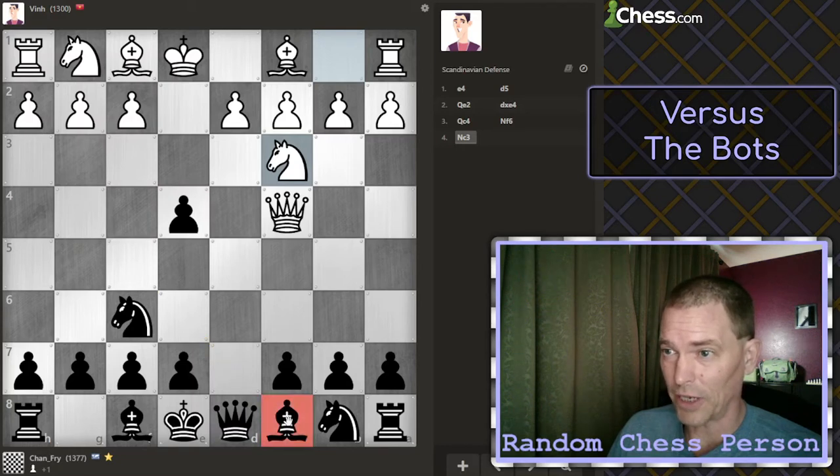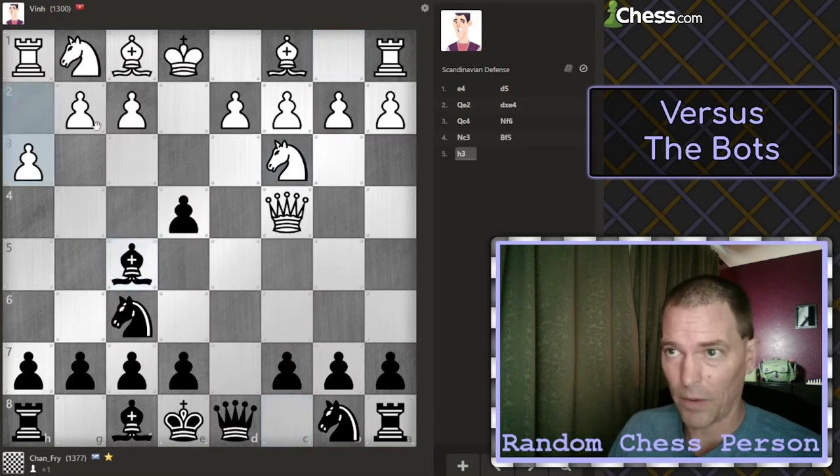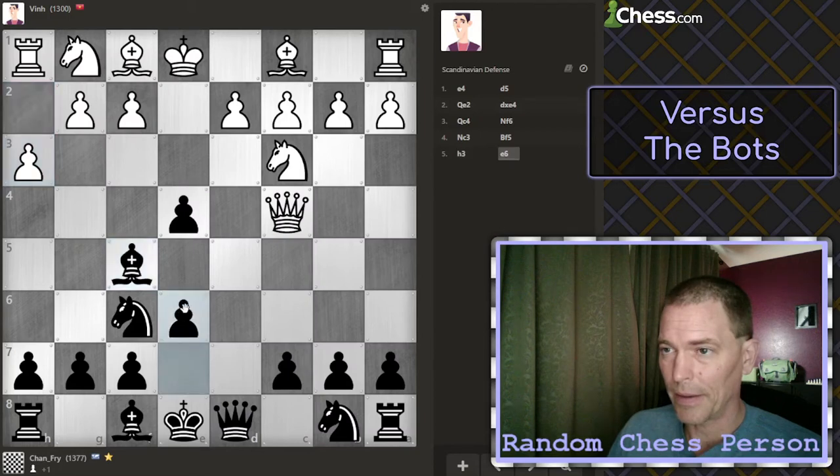I know that I should get this bishop out. Then I can move this pawn and get the other bishop out and see what they do. That's probably preparing g4, which is what some of my opponents often do right here. But in that case, I can just drop back, I think.